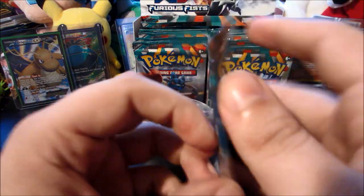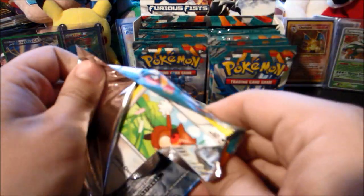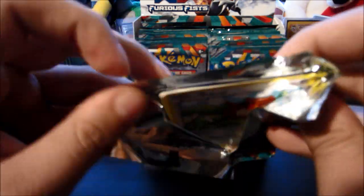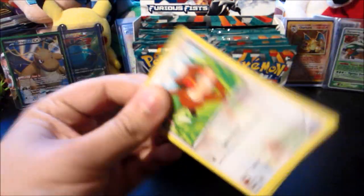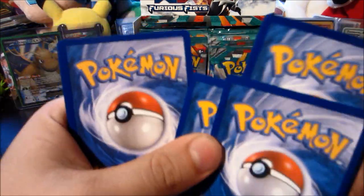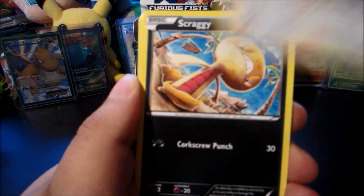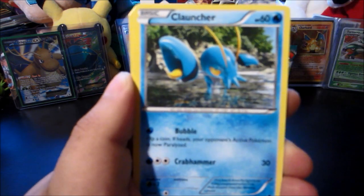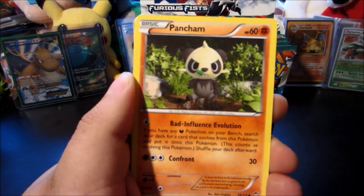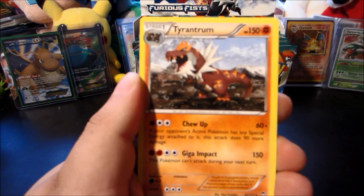Next up we got a Tyrantrum pack. Oh god, it ripped everywhere. My phone's going nuts again — you guys need to stop tweeting me in the middle of my videos. Eevee, Scraggy, Mienfoo, Clauncher, Fighting Stadium — very good card — Pan Jam, Tour, retriever reverse, Lickitung, and the rare is a Tyrantrum.